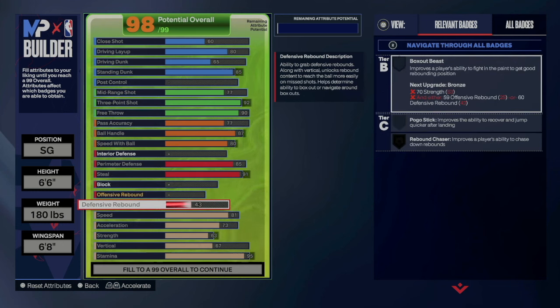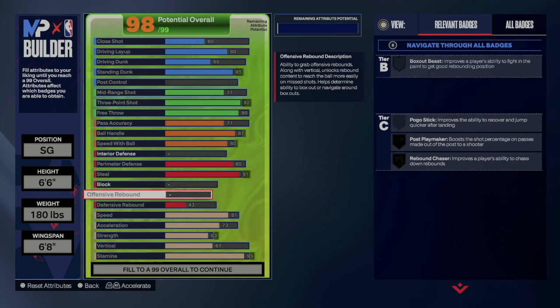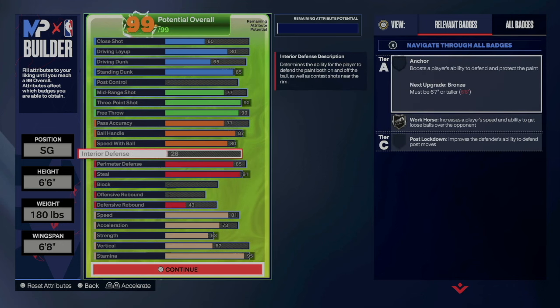I went 43 on defensive rebound and a little bit on interior defense. Now if you want block and interior defense, I'd recommend dropping your free throw, dropping pass accuracy to 68, dropping ball handle to 85, dropping speed with ball to 75, dropping standing dunk to 73, and dropping driving dunk to 55 — that will give you enough to get your interior defense and block if you want.